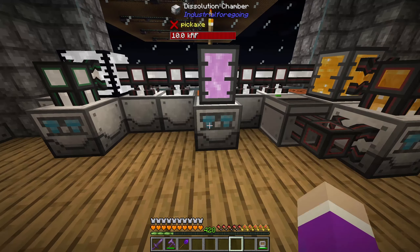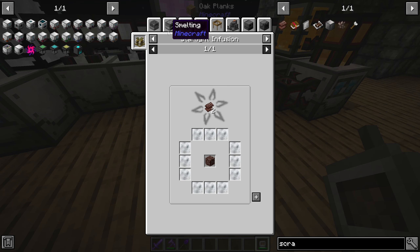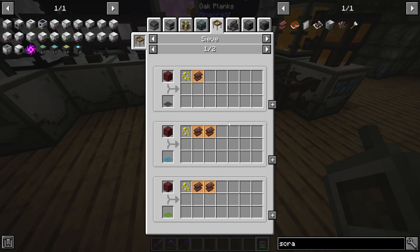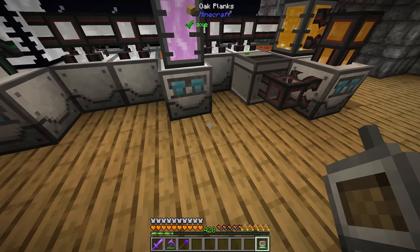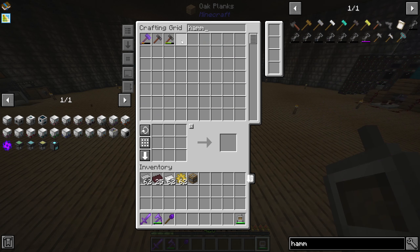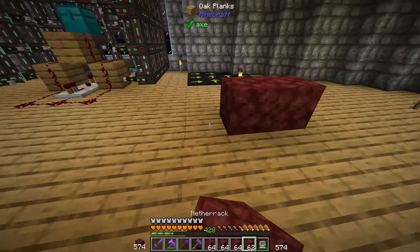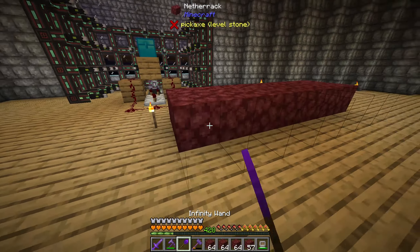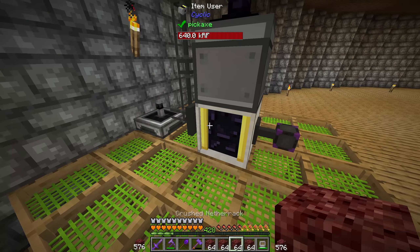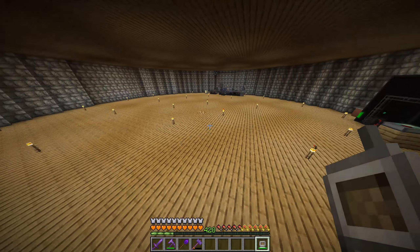I need scrap for the recipe - I don't believe we have any. We get it by sieving crushed netherrack, and the only way to get crushed netherrack is by hammering it manually. I can't compress it, so I'll build a small wall of netherrack and just hammer it down. Last bit of the netherrack going in - how much scrap have we made? 60 of it, that should be more than enough.